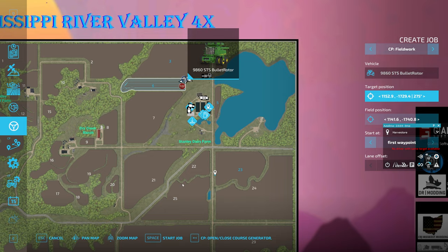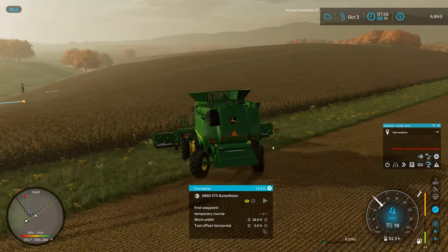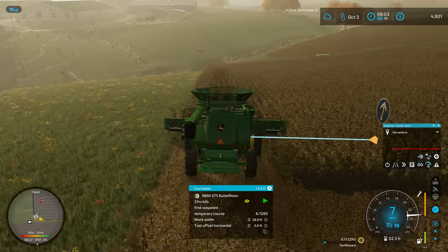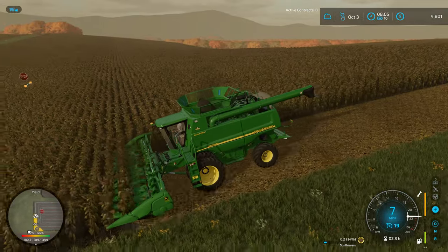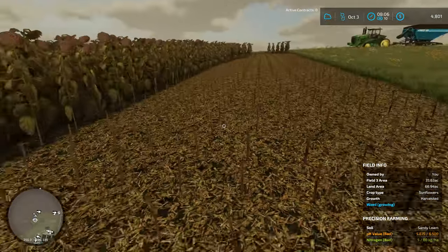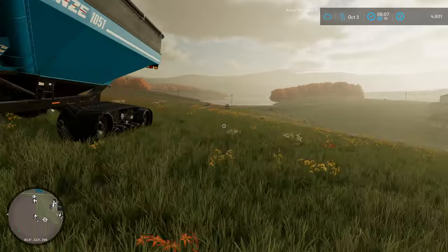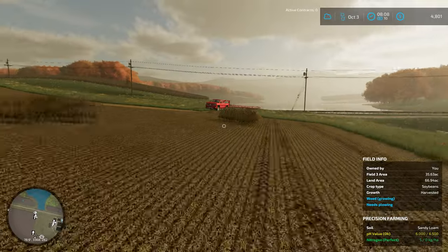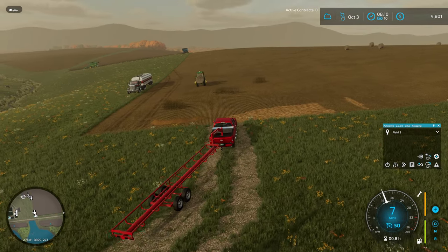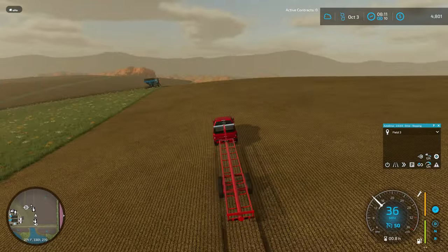We've got a little bit of an awkward starting point so let's help Courseplay out here, cut our way in a little bit. The nitrogen and pH values are just trash on this field, but I guess it is a leased field — it's not like we planted this stuff. While that's going, we're going to come back over here and load up some bales, get another batch sent up to the sell point. I've been loading these up on the trailer and then sending them back up to town with auto drive — it seems to be working quite well. We get about $11,000 per trailer load.